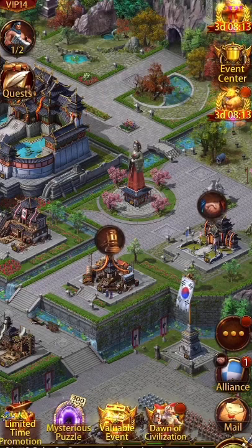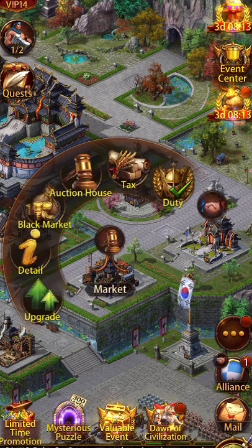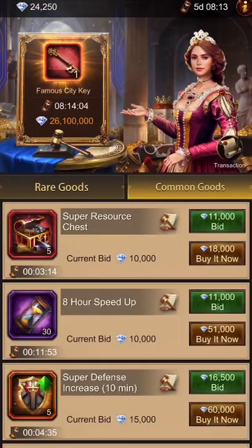Welcome back to Evony with Genghis on server 68. It's been about 24 hours since I really looked at the auction house for my video. I've played around with it, bid on some stuff, and assessed the values. I wanted to break this down for you. I do think Evony dropped the ball a little bit on this, but there is good value if you know what you're looking for.